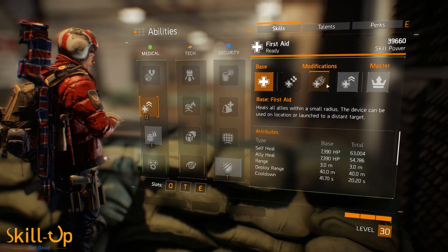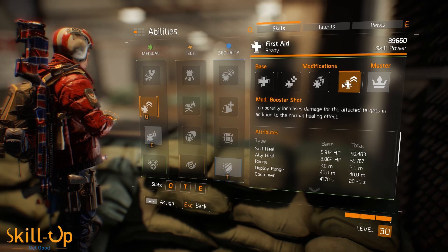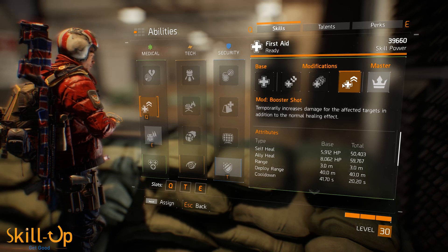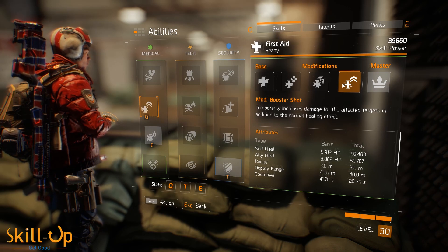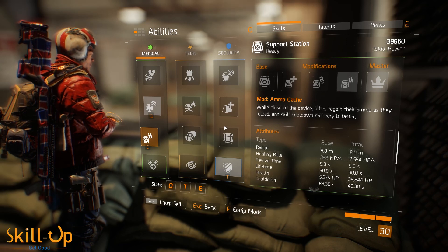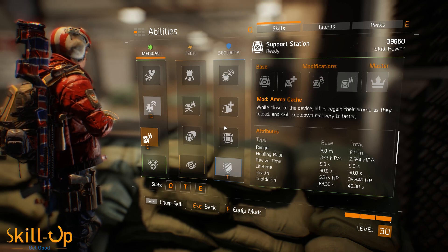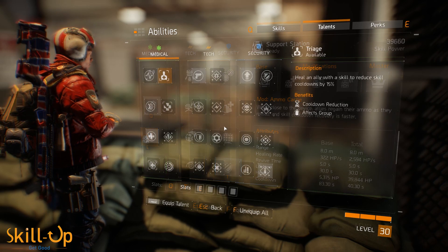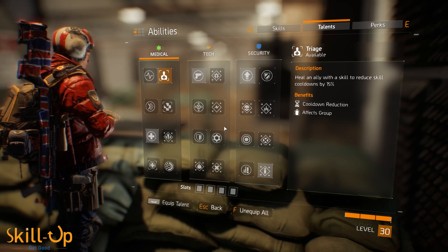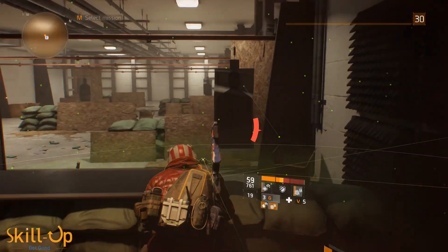For abilities, Healbot is going to want to spec into Heal modded with Booster Shot, which gives your healed targets a temporary damage buff of around 13% — a very nice buff that should be used on cooldown on your DPS to keep their throughput up as much as possible. He's also going to want to use First Aid Station with Ammo Clip, since your DPS are going to be going hell for leather 24/7 and you don't want them worrying about ammo. For talents, the critical one is Triage, which decreases your skill cooldowns by 15% whenever you heal a target. Since you're healing pretty much all of the time, this can be an extremely strong assistance to your team.